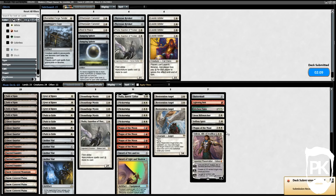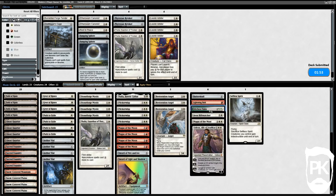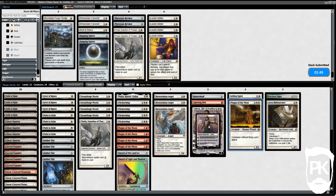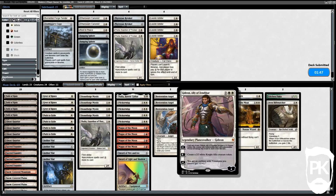We trim a bunch of Arbiters and Thalias — the first strike is good but the other bits aren't. We bring in Lightning Bolt, Kitchen Finks, Watcher for Tomorrow, Selfless Spirit, Magus of the Moon, Snubmoat, and Gideon Ally of Zendikar. Our plan is to have as much removal as possible and bodies that allow profitable trades like Selfless Spirit and Kitchen Finks, gain a little life, stop them attacking, then smack them.